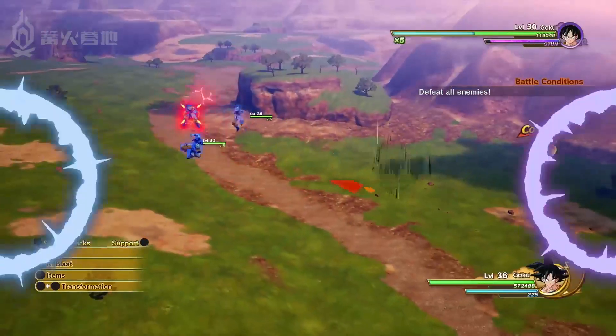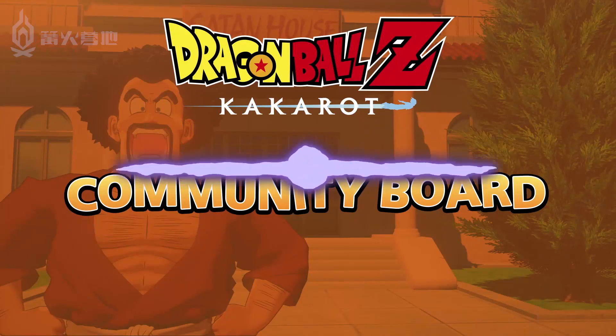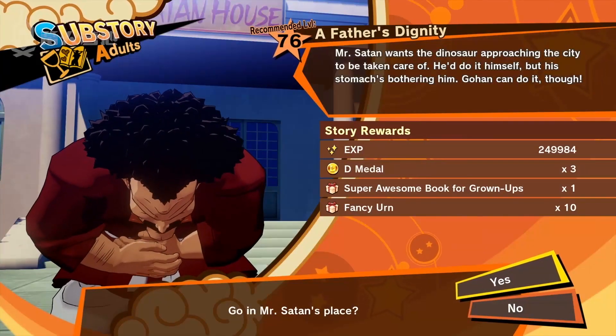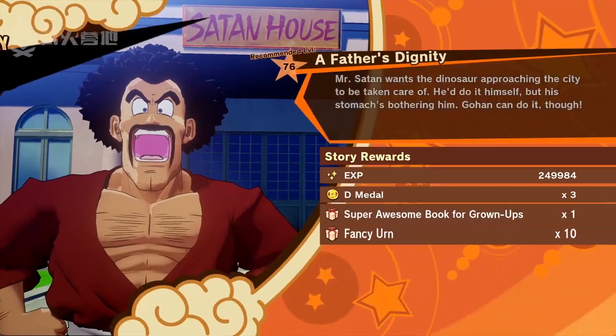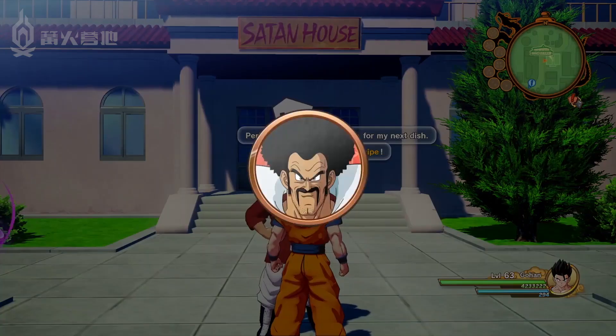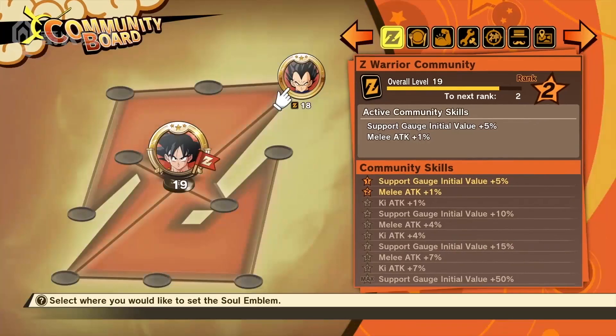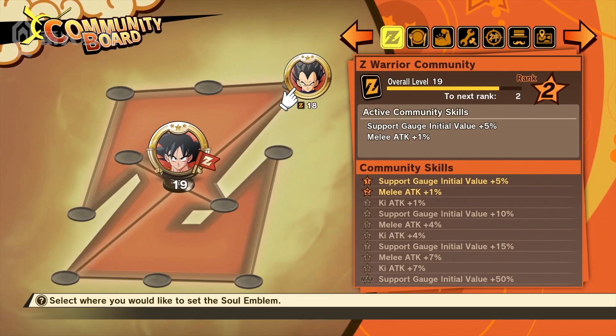Finally, a unique way to power up your party is through the community boards. By progressing through the main story or helping out different characters from the Dragon Ball Z world through sub-quests, you will be gifted with their soul emblems. By placing these emblems on the community board, you can increase the board's rank, giving you access to its community skills.